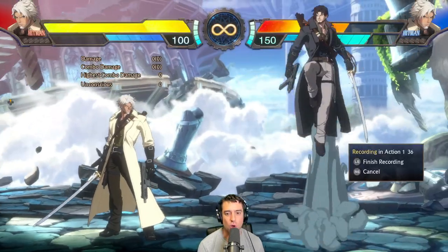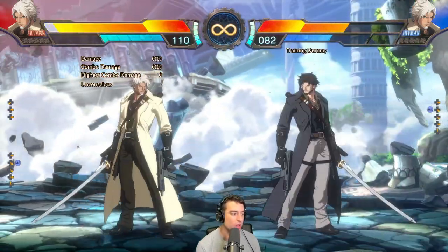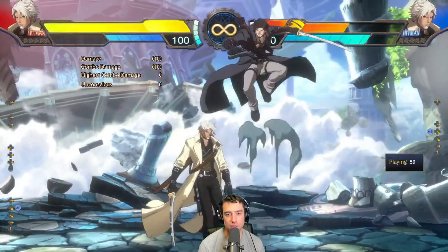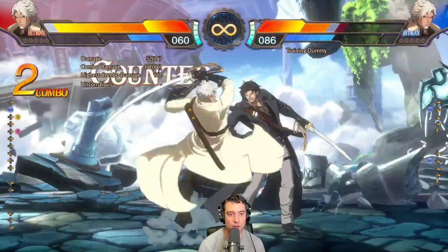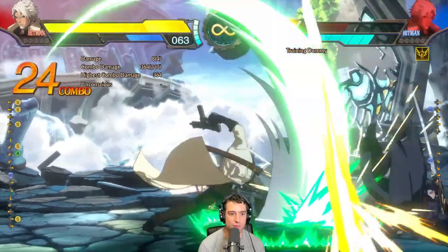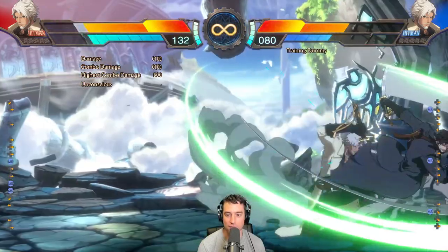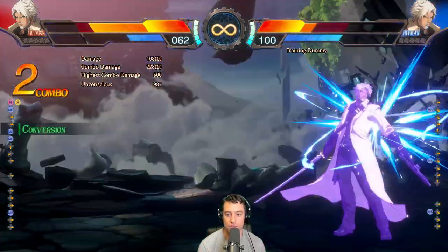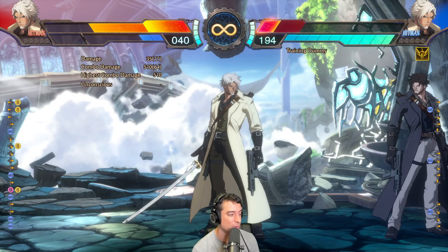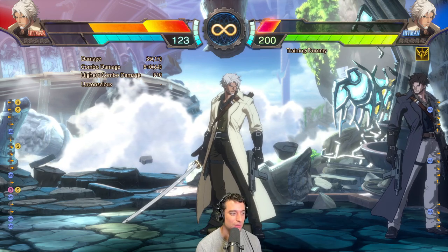Speaking of white life — you always get white life after blocking a magic skill, and DPs are included. What a lot of people aren't doing right now is using that white life to optimize their reversal punishes. So a punish might look something like this and you get about 364 damage. Here's an example of also punishing this, but using the white life — literally 150 more damage than the other version. Use conversions in your DP punish if you can; most characters can, so make sure you learn that.